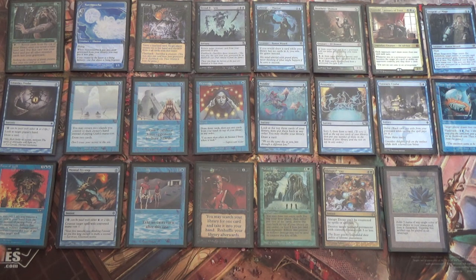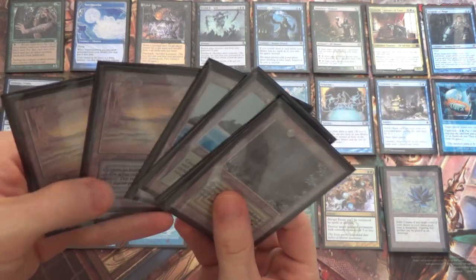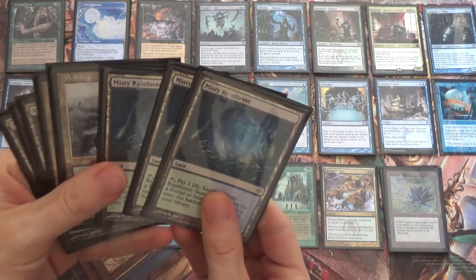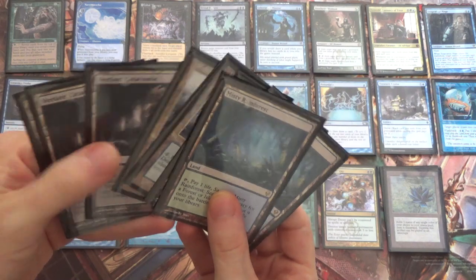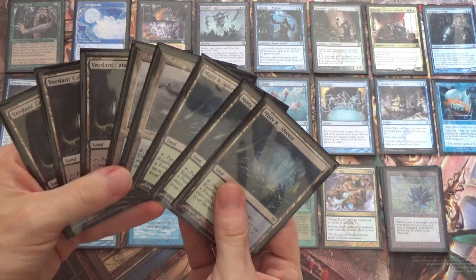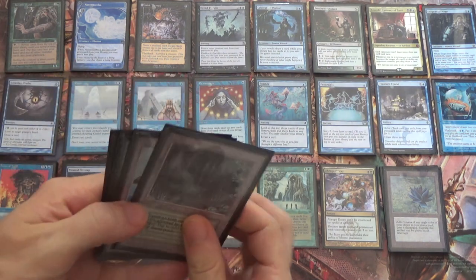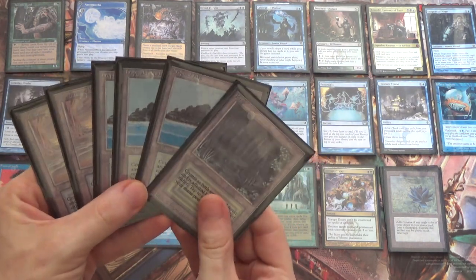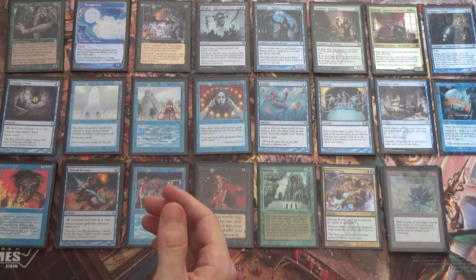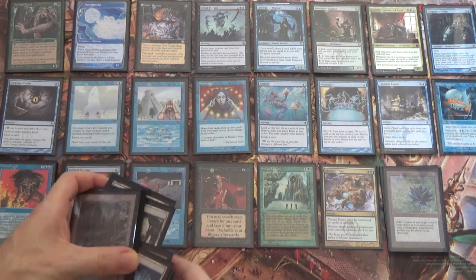And then we have a whole lot of lands. We have one Bayou, three Tropical Island as the most important dual land in the deck, and two Underground Seas. Then we have eight Fetchlands: three Misty Rainforest, two Polluted Delta, and three Verdant Catacombs. It's not particularly important what the exact configuration is, but you do need all three types because there's no single color they all share. You can change the numbers however you'd like, playing around cards like Sorcerer's Spyglass, for instance.